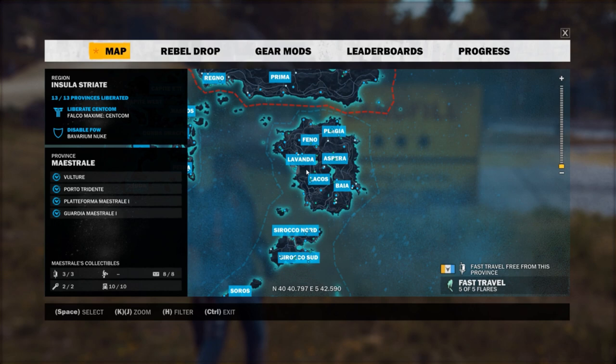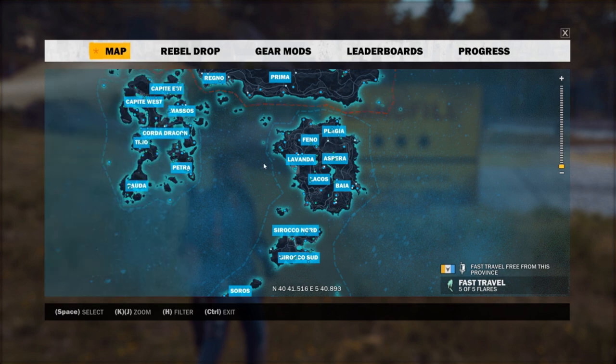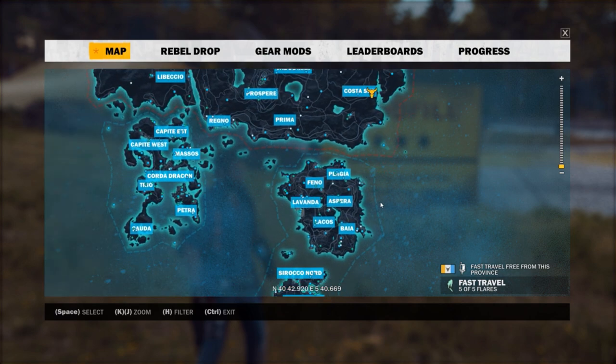Hello and welcome back to another Just Cause 3 easter egg video. In this video we find out what types of things are in the landfill. As always, here is the starting island for reference — we're going to go ahead and zoom out.